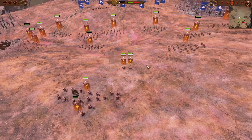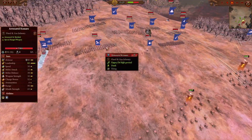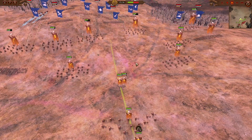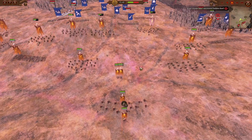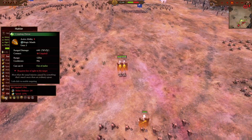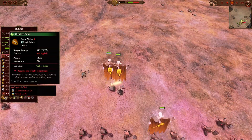On top of that, the Kislev missile barrage and artillery fire isn't exactly great against them, since they are only a single entity of regular Ogre size. So they can just safely sit at the back, chuck their javelins, and chip away the enemy's health. And even if they run out of ammo, they can get up close and personal with their armor-piercing anti-large weapons.